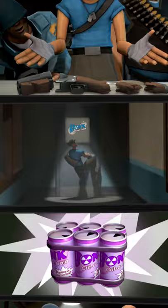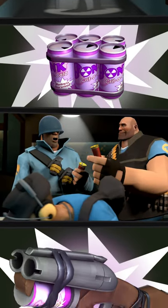TF2 Soda Popper Facts. The Soda Popper was added in the 2010 Uber update. After you build up the hype meter on the Soda Popper, you can jump a total of 5 times mid-air.